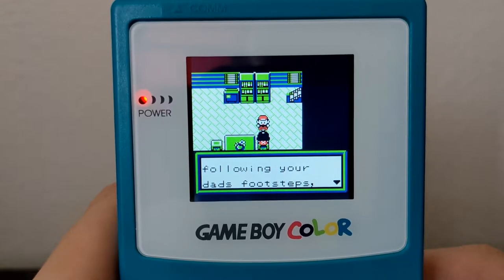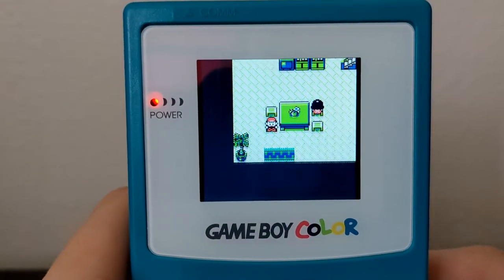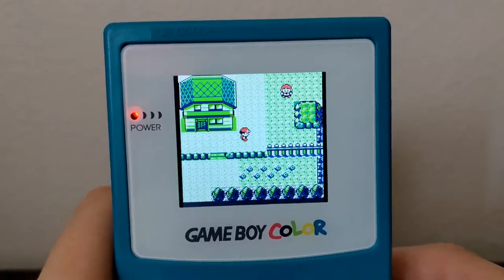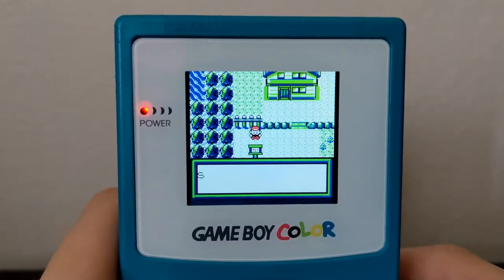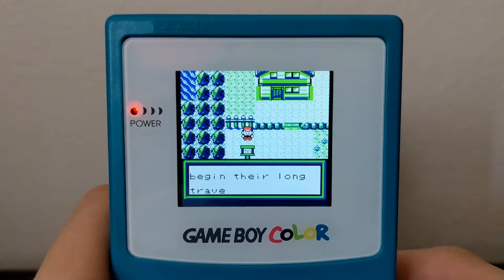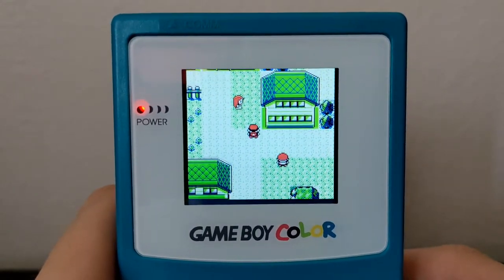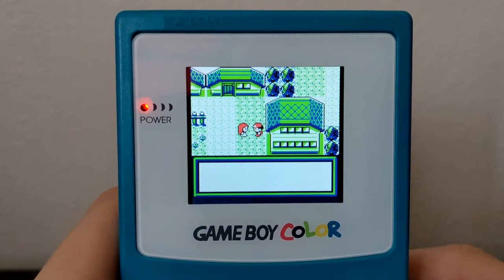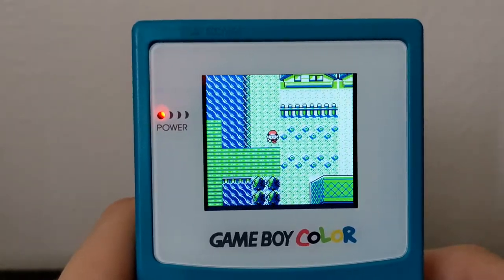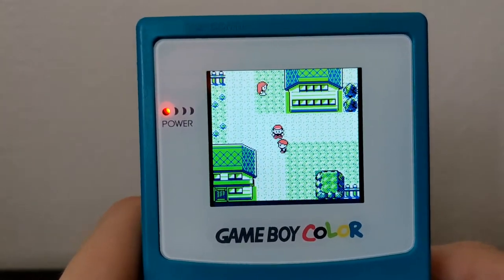Good luck following your dad's footsteps. We're told to go south for the professor. This is the starting town — Seashore City. I like that. Someone tells us about running shoes right from the get-go: try running with them by holding the button. So they give you running shoes right away — they did this in Crystal Clear as well, but just from the very start. That's awesome, really cool.